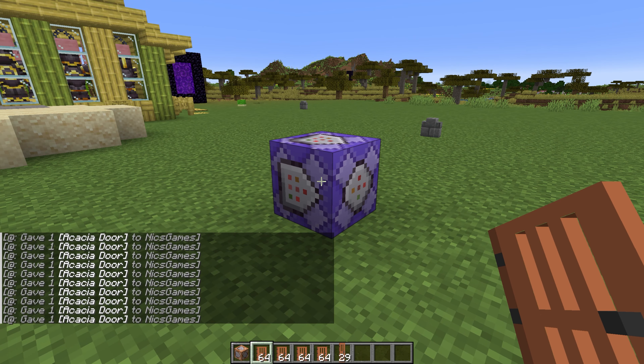So there you have it — that's how you can get command blocks in Minecraft. If you've got any questions, let us know in the comment section down below, and enjoy giving yourself a bunch of Acacia Doors, if that's what you decide to do with your command blocks. It's probably not going to be, though. We'll see you in the next one.